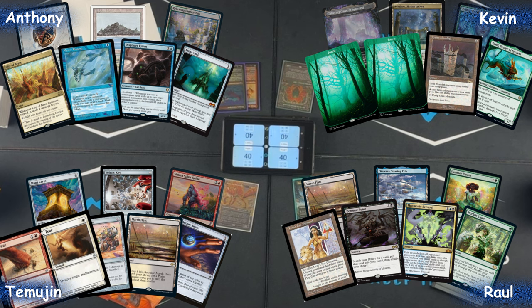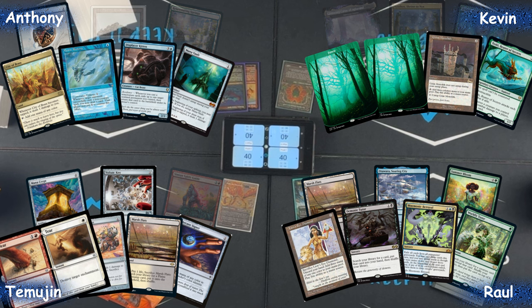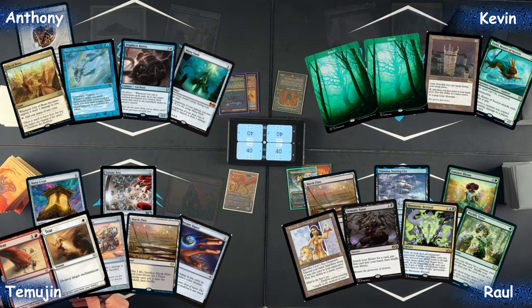Raul's hand is overall pretty decent — has the Lion's Eye Diamond, has a Demonic Tutor if he wants to fetch another one of the combos, Worldly Tutor if things start getting too heavy on artifacts, and Meme Betrayal is always good. Temujin's hand is overall pretty good — has a land, a Mana Crypt, Arcane Signet to really start ramping, and some interaction with Wear and Tear. Just looking like a pretty solid hand overall.